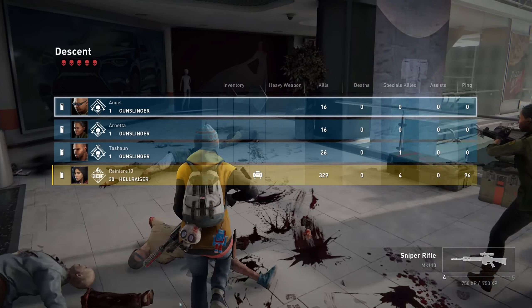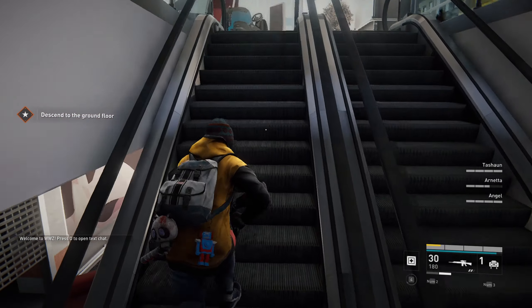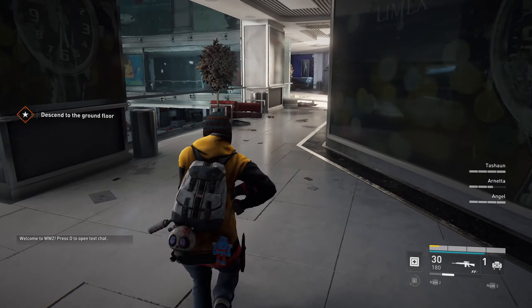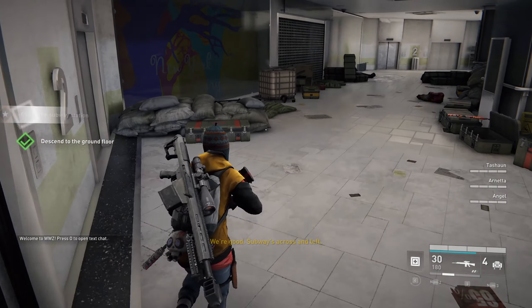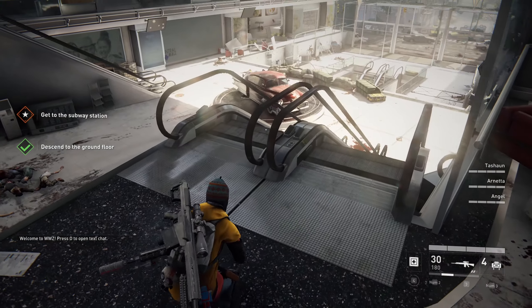Once the wave is over, resupply, pick up the claymores and the heavy weapon saved upstairs, and head back to prepare for the next wave. After you pass the stairs, you will have limited time to set up your defenses and claymores, so make sure to check all your available gear upstairs beforehand.